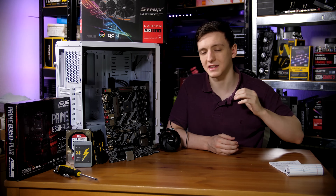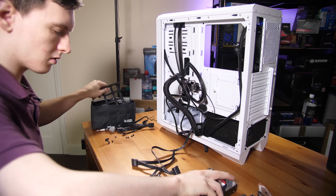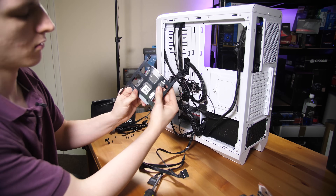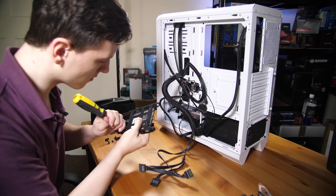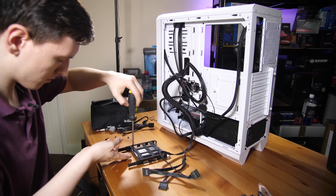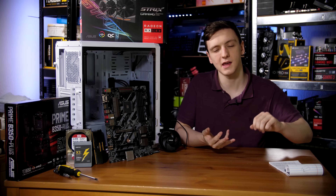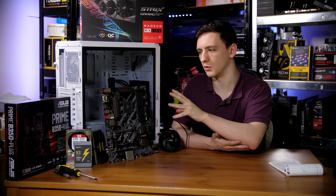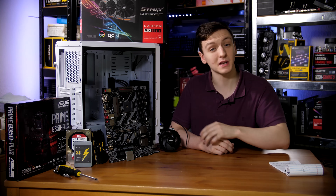Next, install the SSD and hard drive into the drive cages at the bottom of the case. This case is largely tool-less — attach the drive to the bay and slide it in in the correct orientation for SATA data and power cables. The SSD may require screwing into a drive sled. Plug in the SATA power cables from the PSU and the two SATA data cables from the motherboard box.